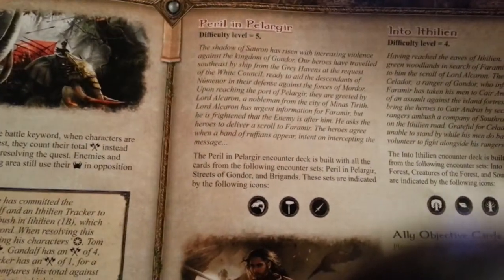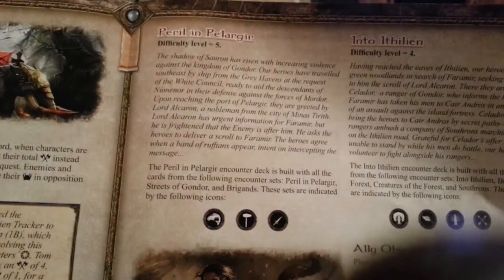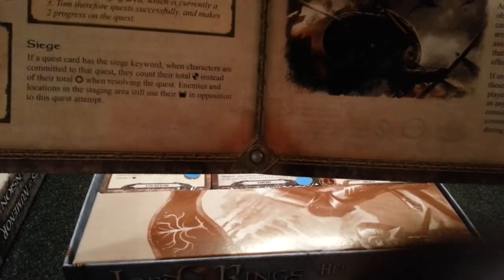We have three quests — actually just two quests: Peril and Pelgr, and End to Athelian, level 5 and level 4. Oh, there it is — The Siege of Caer Andros.